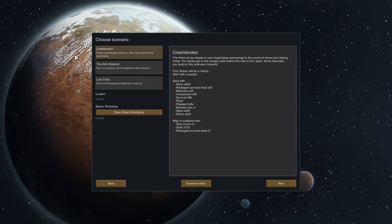So we're choosing the scenario: crash landed — three crash-landed survivors, the classic RimWorld experience. There's also the rich explorer — one person out to experience the universe — and the lost tribe — five people attempting to rebuild. We're going to go with crash landed because it's the one I have at least some idea how it operates.